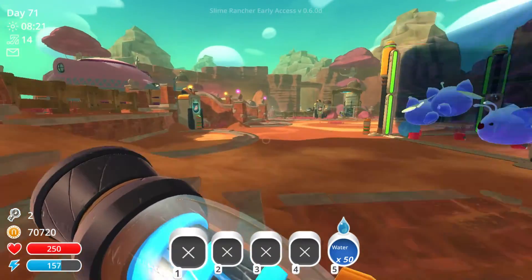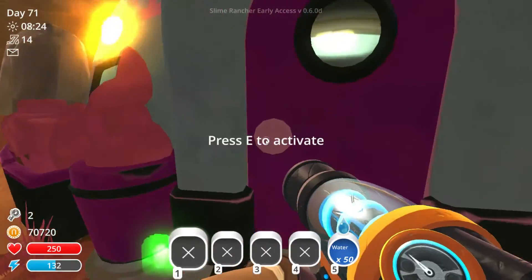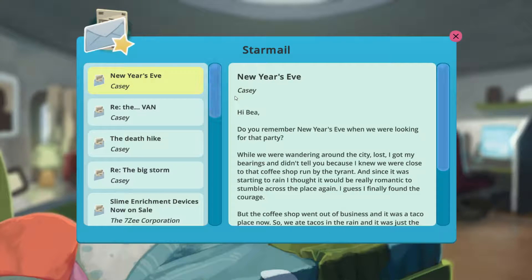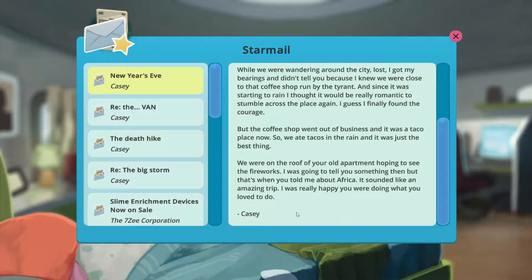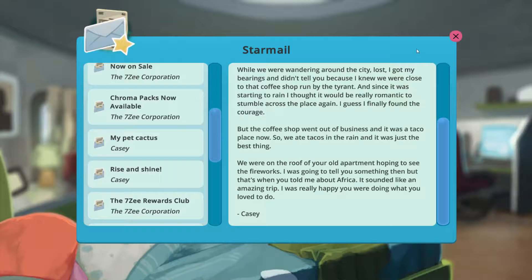My new bucks are going up, so that's nice. Let's see what I got - I wonder if it's from Casey. Talking again about New Year's Eve. We were looking for that party, wandering the city, lost. Around that New Year's Eve we got our bearings - didn't tell you because you were close to that cop shop. Since it was starting to rain, I thought it would be really romantic. The cop shop went out of business, taco place now, so we ate tacos in the rain - it was just the best thing. We were on the roof of your old apartment to see the fireworks. I was going to tell you something, but that's when you told me about Africa. It sounded like an amazing trip and I was really happy you were doing what you love. Casey just keeps going on - that's good for them.